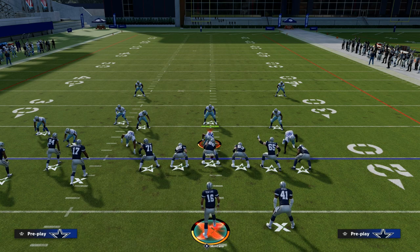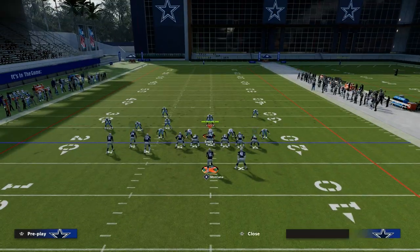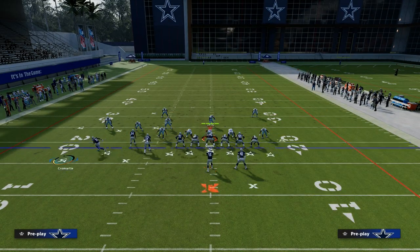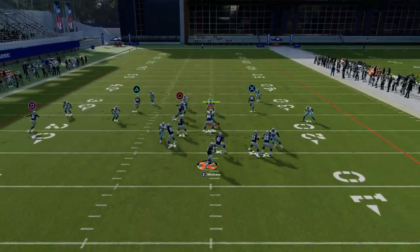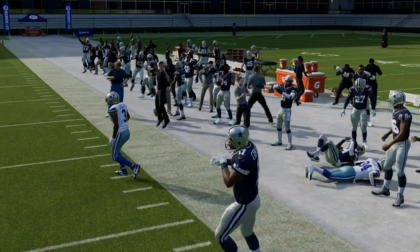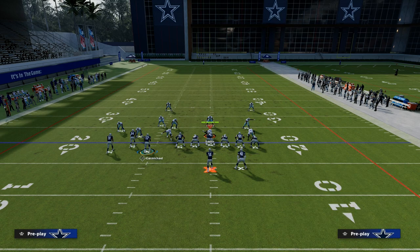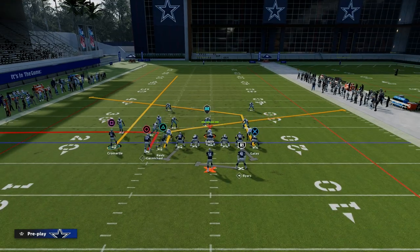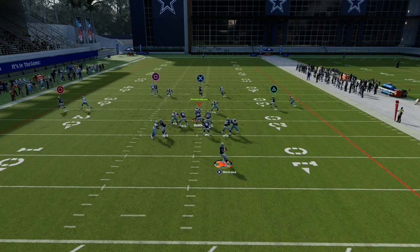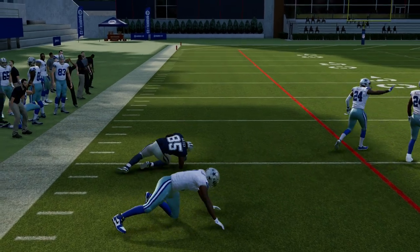Another pro tip that can make this a lot better specifically against man coverage: if you're running against someone that runs a lot of man and you have the hot route master ability, instead of using the crosser, use a slot apprentice or hot route master post route, which is going to almost always give you consistent separation against man coverage. This concept is essentially known as the cross concept. Utilizing the out route as your drag, then the post, and then the slant — you're still attacking all three levels of the field over the middle of the field, and that's what makes this play so special.